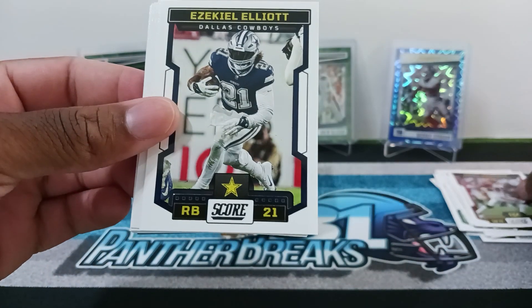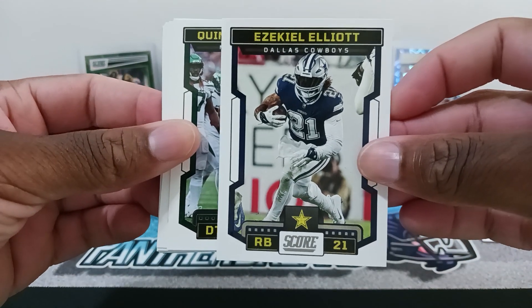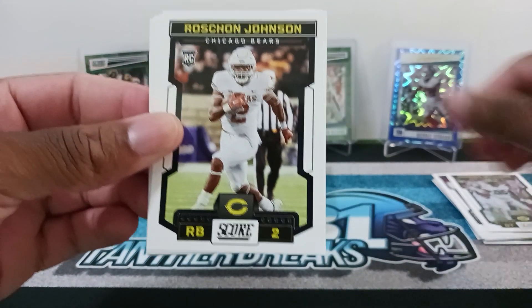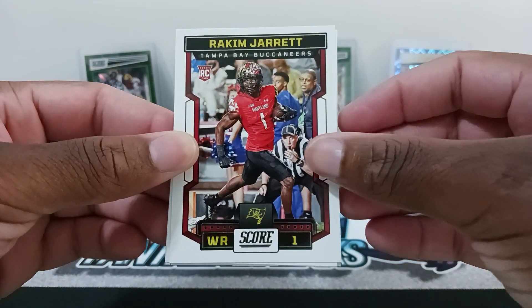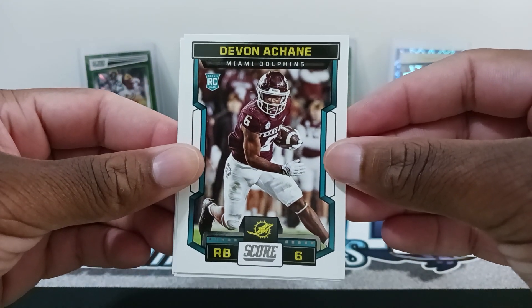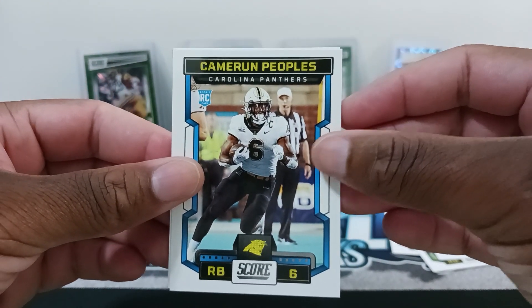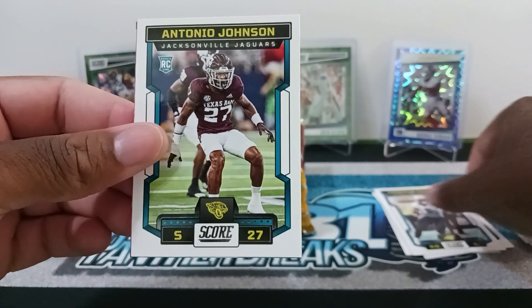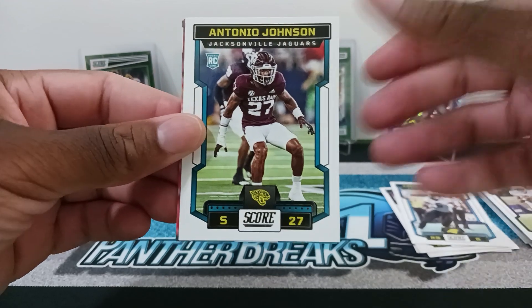We got Chad Johnson and Ezekiel Elliott — I've been hearing he's going to another team, let me know if you know who it is. Then Quinnen Williams for the Jets, and off to our rookies: Rakim Jarrett for the Bucks, Devon Achane for the Dolphins, Will Anderson Jr. for the Texans. Then we got Cameron Thomas for the Panthers pile. I'm glad they're showing which teams the rookies are going to because in Legacy they didn't have that, which was disappointing.